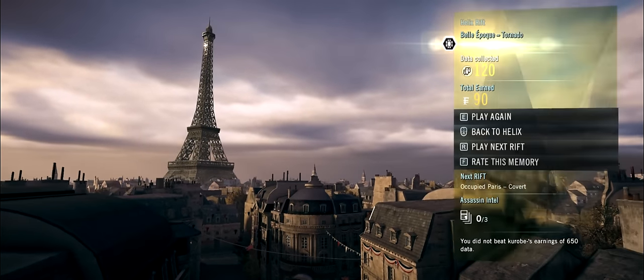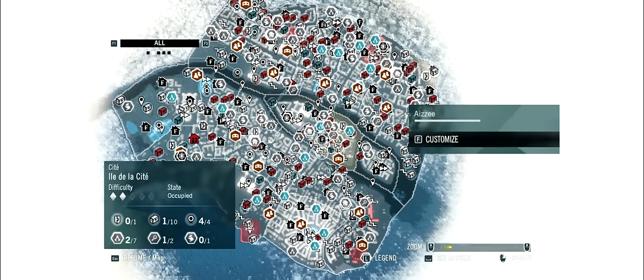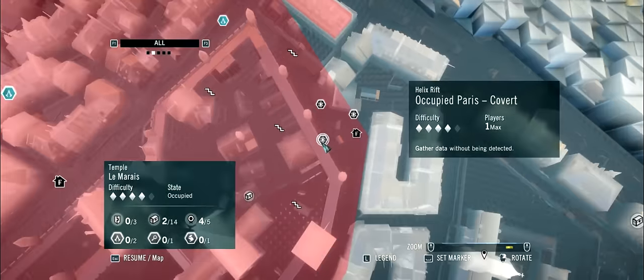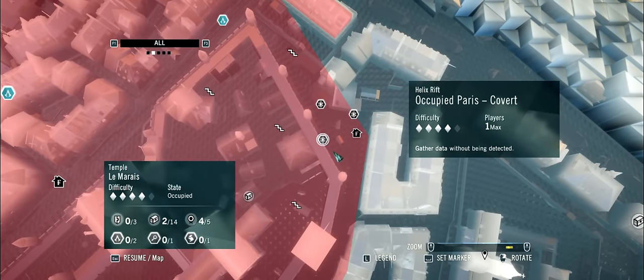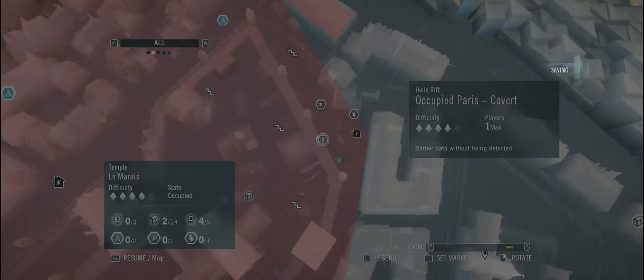After this, you simply hit next rift, which will take you to this mission on the map, located on this side — it's called Covert. This is going to contain the next artifact that we'll need for the outfit.